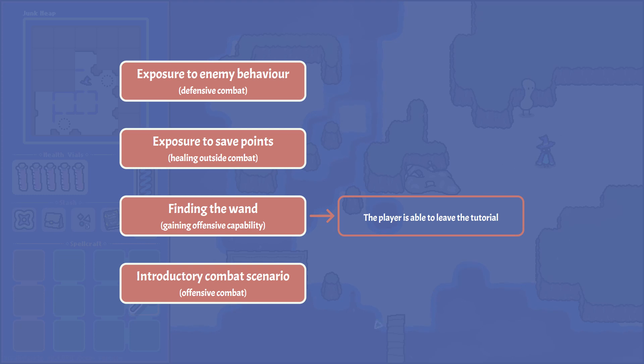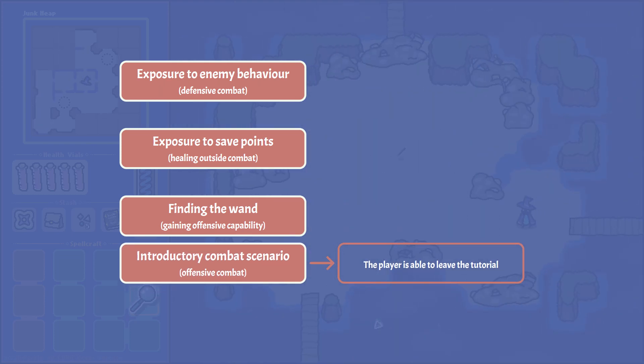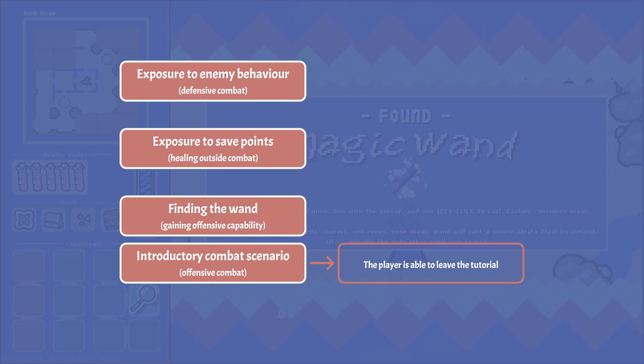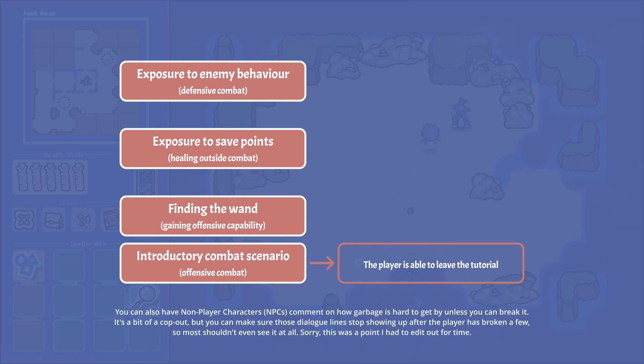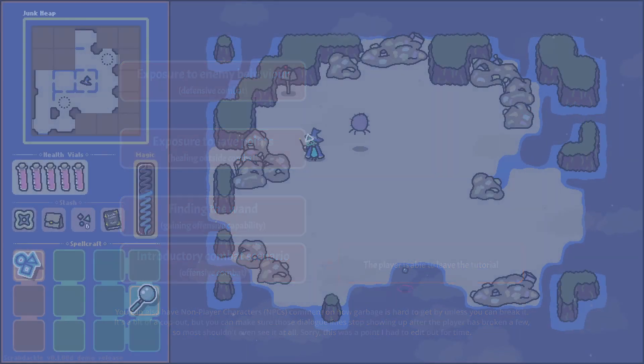Well, not quite. We've actually introduced a few problems. First, since we've keyed exiting the tutorial area to finding the wand, the player might leave the tutorial before facing that introductory combat. We'll need to stop this by introducing the wand AND combat at the same time, so that the combat scenario is the true endpoint and must be resolved to proceed. Second, we haven't told the player that the garbage piles can be destroyed. We can place some areas that hint at bypassing them, like the middle of a thin bridge, but a more proactive way is to place these piles all around the introductory combat arena so that while fighting, you're liable to blow up a few.